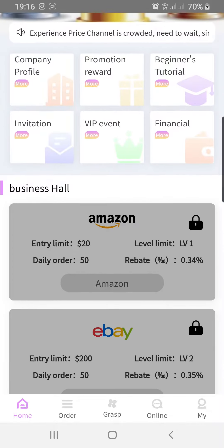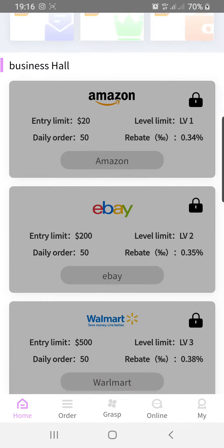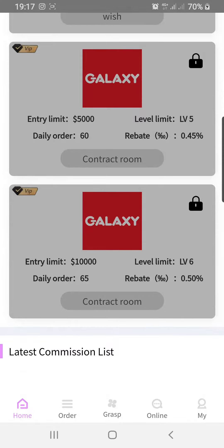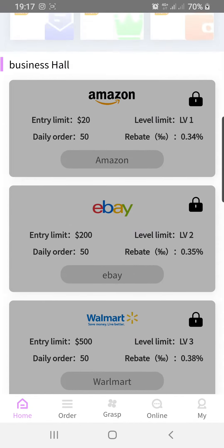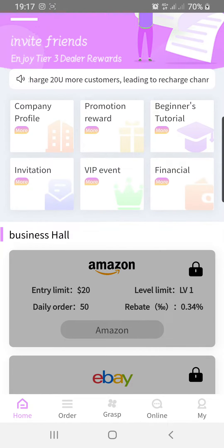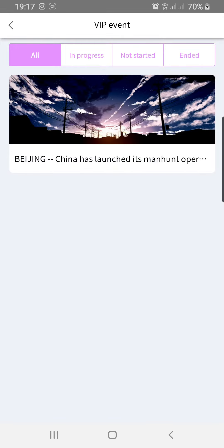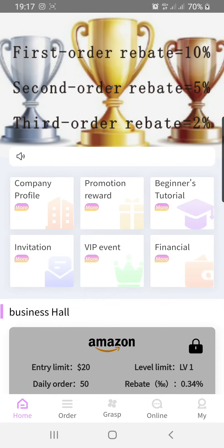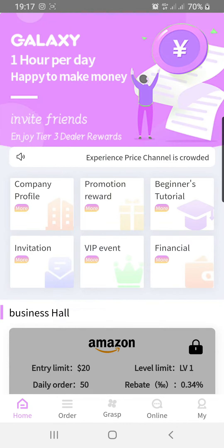Let's go through the Business Hall. We have merchants from Amazon, eBay, Walmart, Wish, and Galaxy — those are the merchants these companies are partnered with. Let's go to the VIP Event section. With the VIP Event, it talks about what the company will be launching. Nothing has been started yet, so there's nothing there for beginners.